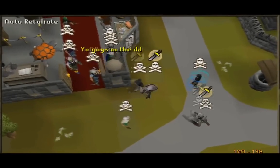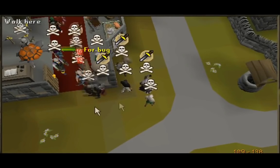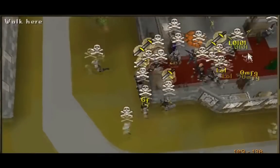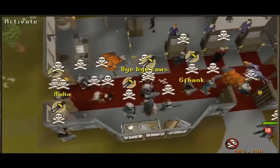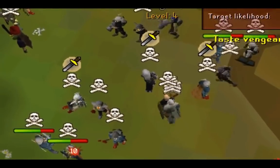This was also around the time of the PvP worlds update with the EP system, which is why you see people getting dropped in Bandos, Barrows, Verac's, etc., and the killer only getting like rune legs and some other junk — it was like generated loot.